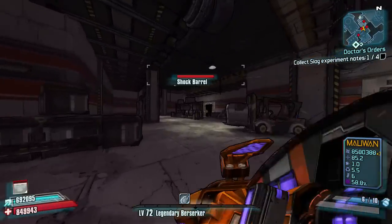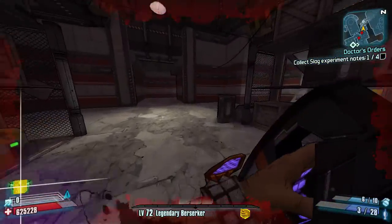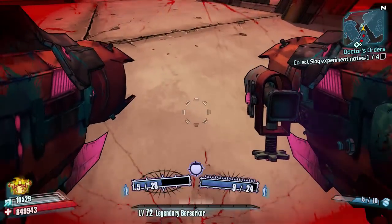Once we're through the wall we're going to turn back on ourselves and just have a Norfleet ready, because these guys can mess up this next sequence. We're just going to kill them, Gunjerk's back, two grenades down, boost ourselves straight out of the wall again.